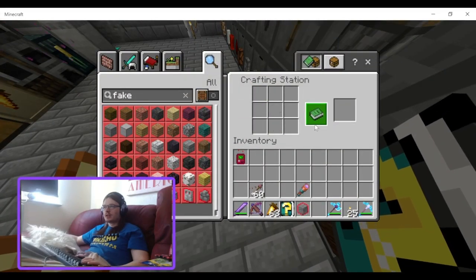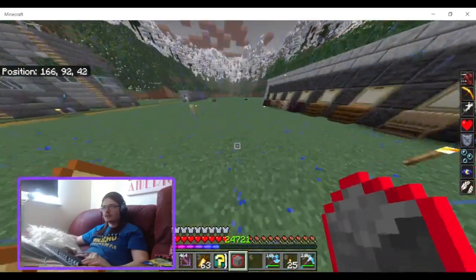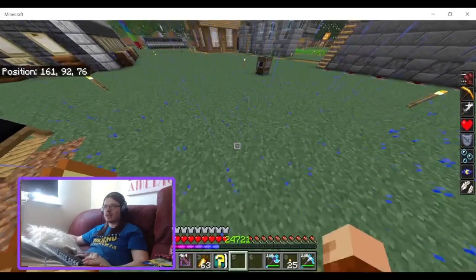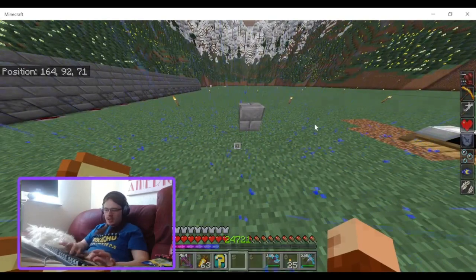And you make the fake block. So you can place it down and it looks like stone bricks. You punch it and it shrinks — wow, that shrinks really small.